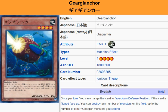Description: once per turn, you can change this card to face down defense position. If this card is flipped face up, you can destroy any number of monsters on the field up to the number of Gyrgyankr monsters you control.